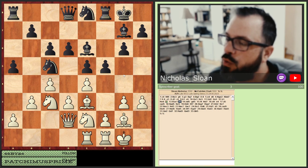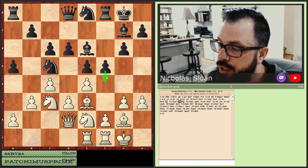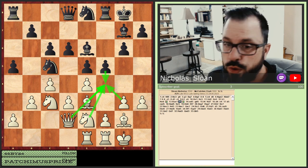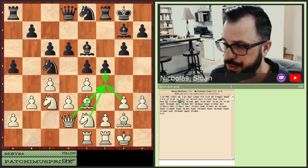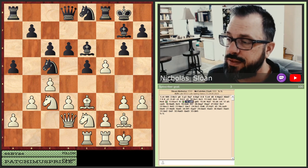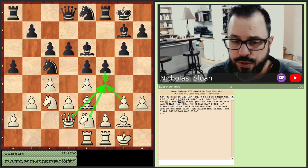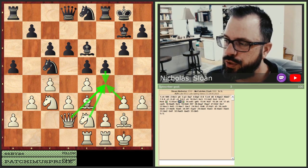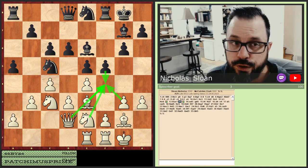Getting a knight on c5 and pushing f5 to try to disrupt my kingside. So I decided to be a little more patient, allow him to play f5, and bring my rook over in anticipation of it. There will be some exchanges in the center later, and my rooks are going to become very active. Without fail, he plays f5. One of the things you don't want to allow is for them to play f4 in the English.